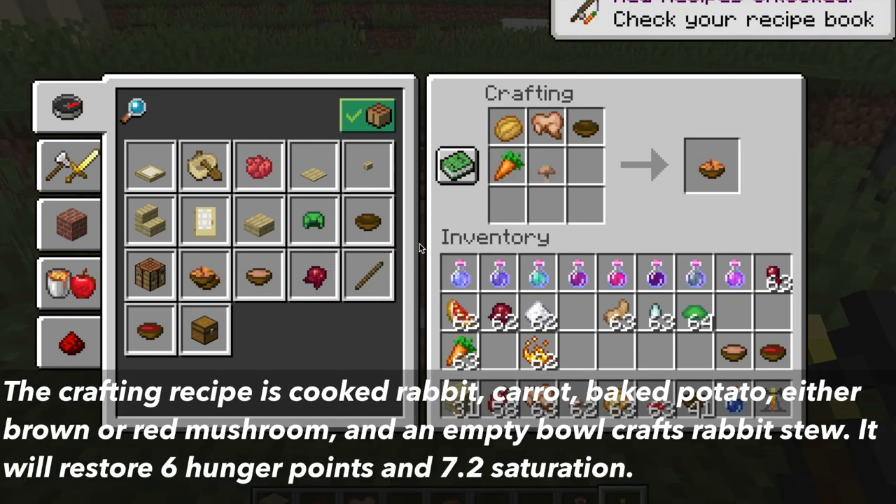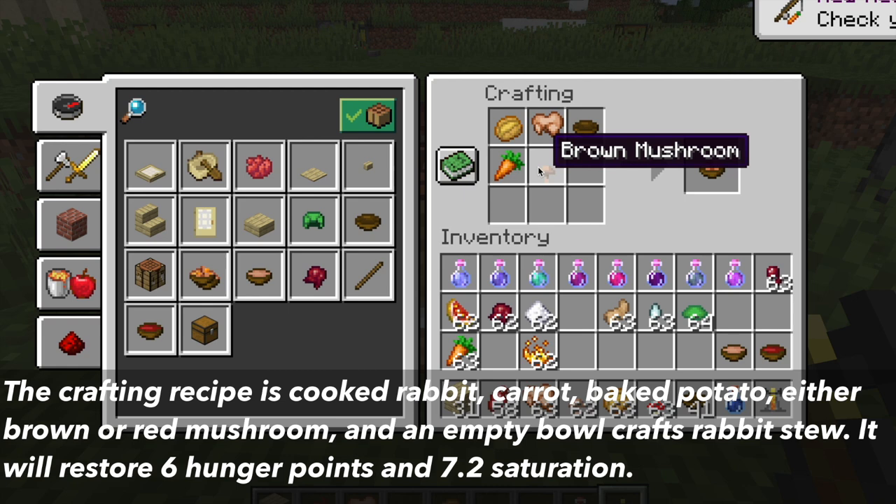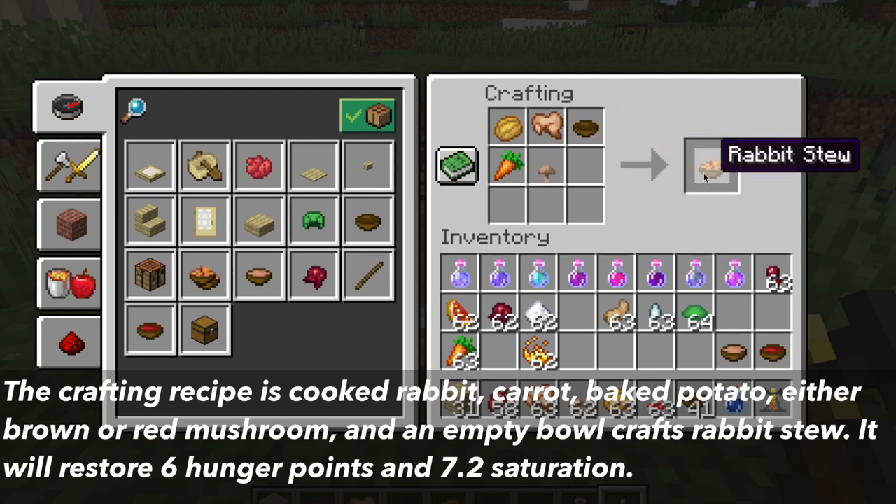With rabbit stew, the crafting recipe is cooked rabbit, carrot, baked potato, either red or brown mushrooms, and an empty bowl. Rabbit stew restores 10 hunger points and 12 saturation.